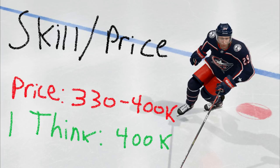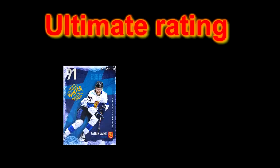I really think the 91 Laine is worth that. He has two great synergies and is dangerous every time he's on the ice. The ultimate rating, counting everything — skill, price, synergies — I would give a rating of 9 out of 10.